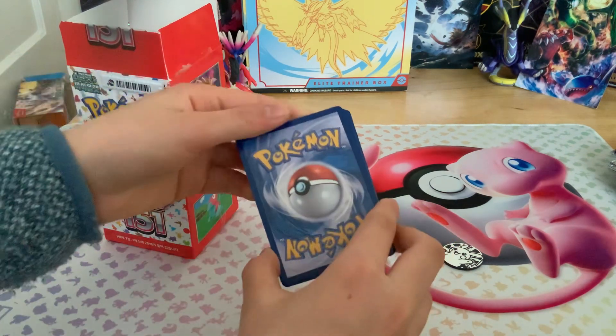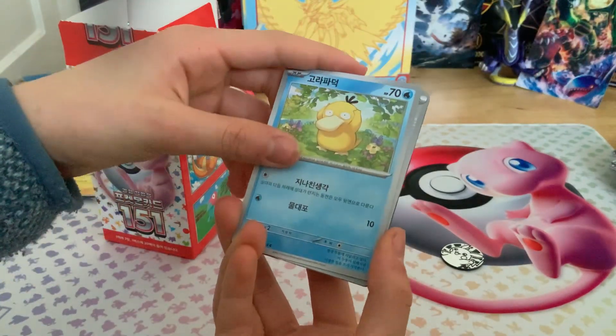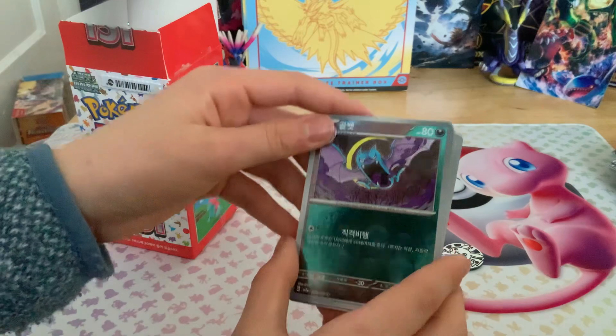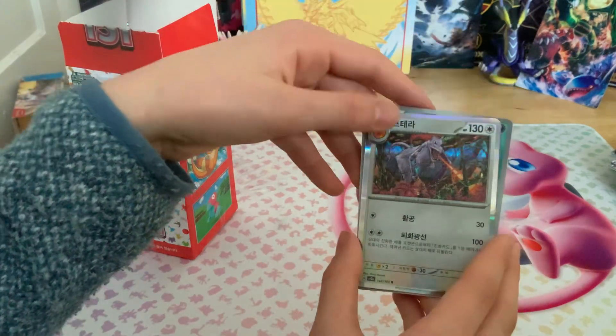Next pack: Weepinbell, Psyduck, a Helix Fossil, Slowbro, Kabuto, a Poké Ball pattern Golbat, and an Aerodactyl.